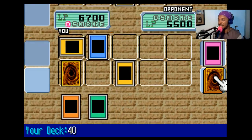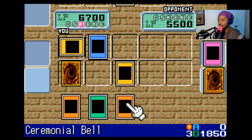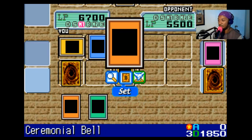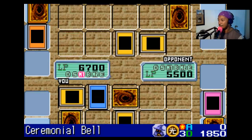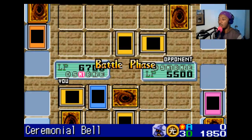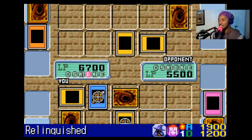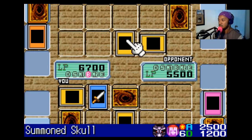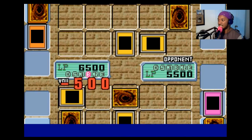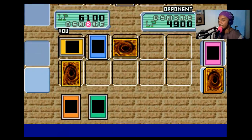Alright, now we're in the lead! My turn! I'll draw — Ceremonial Bell! That's not a bad card! As long as it's face up, it allows both of us to see each other's hands! I'll play one monster face down, and then I'll attack! Your Summon Skull vs. my Relinquished! It has less attack points, but we both take the damage of the difference! We both take 600, and I lose the Force Raider that's connected to it, but I keep Relinquished!